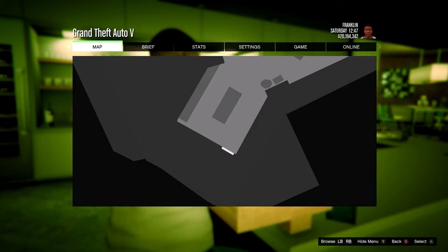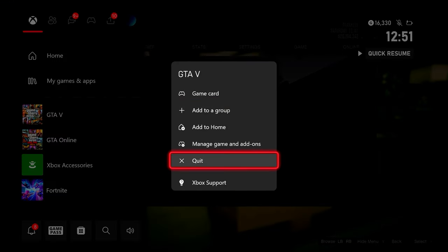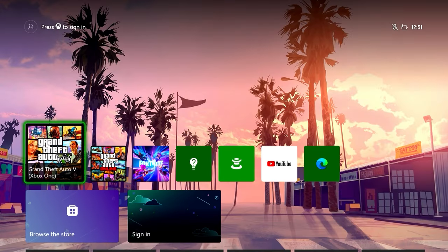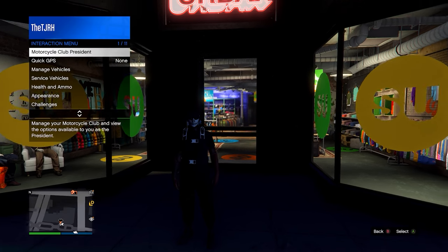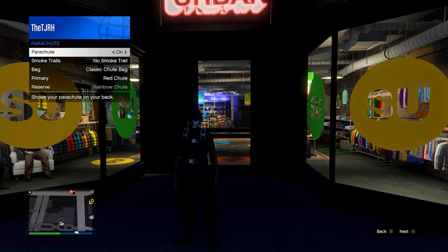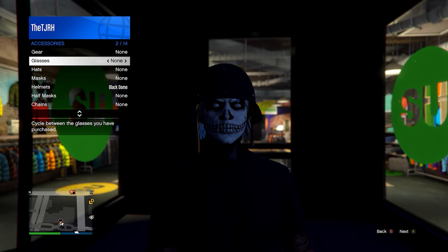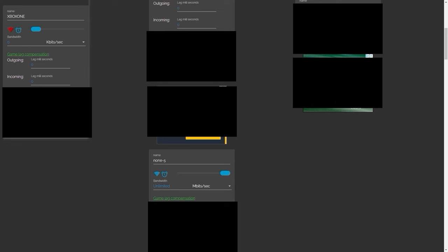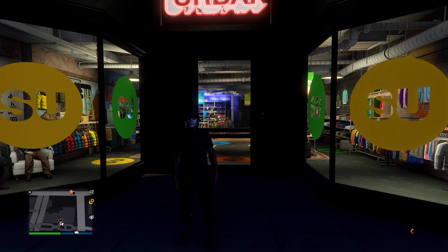Once you've quit to story mode on console two, close out of GTA completely and sign out of your account on that console. Head back to console one — if done correctly you should still be logged in. Open your interaction menu, remove the parachute, and take off the glasses. Then head back to Netcut, find your console again, press the red Wi-Fi icon so it goes back to blue — this fully reconnects the internet on that console.